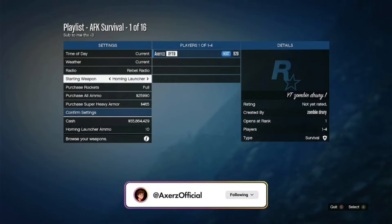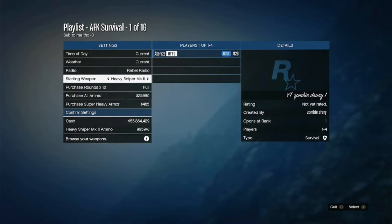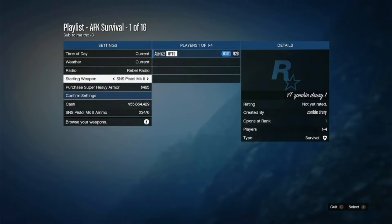Once you are in the job and in the playlist, make your way to start the weapon selection and make sure it is set to the optimized weapon. Scroll through all your guns until you find the weapon called the optimized weapon — it's the gun we picked at the beginning of the video. Once you find it, go ahead and select it.